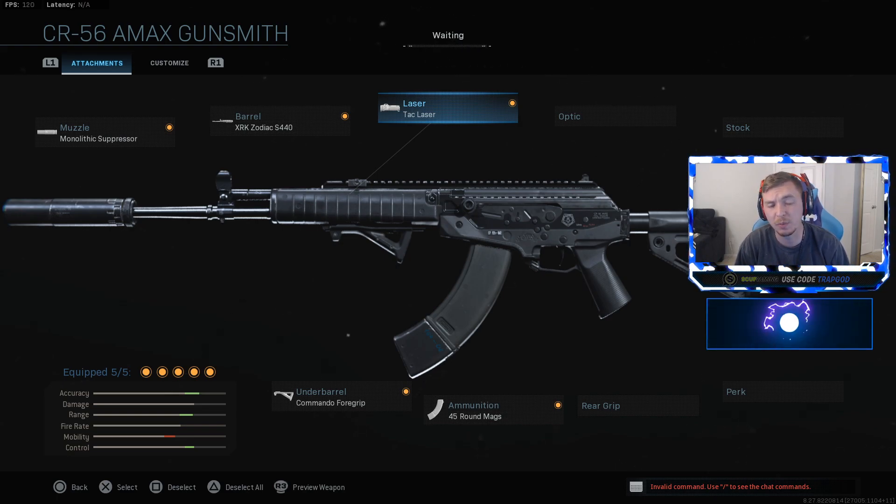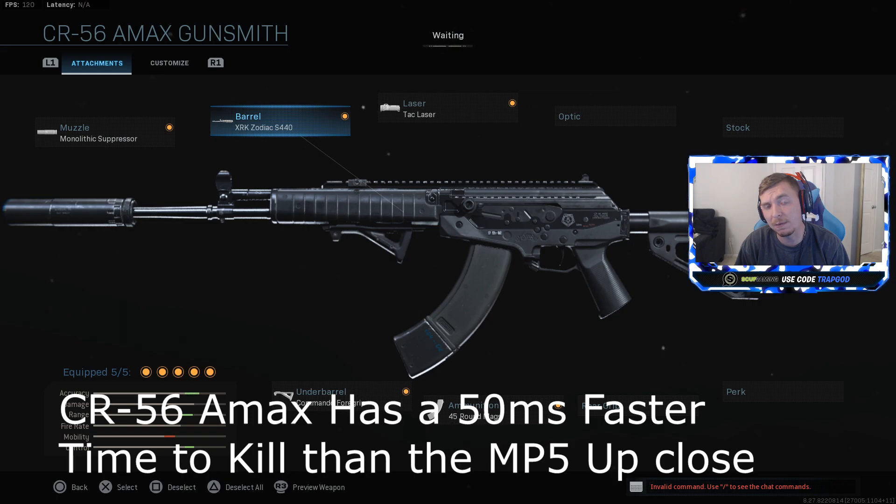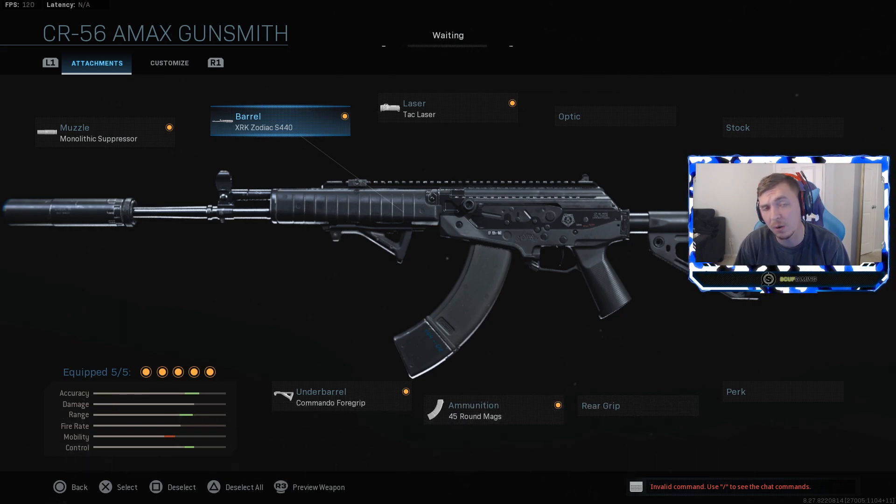The TAC laser obviously improves your idle sway stability and improves your overall recoil, which in my opinion helps make this a god gun. The time to kill of this weapon is actually faster than the MP5 by 50 milliseconds, which is 10% faster — something you will definitely notice in game. If it's more competitive and kills faster than the MP5, which is the secondary everybody uses with the Kilo, it's definitely recommended.